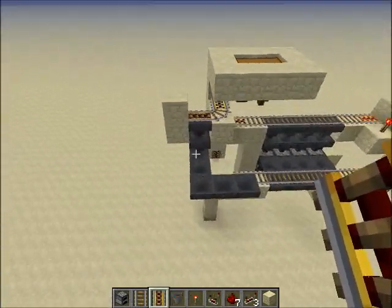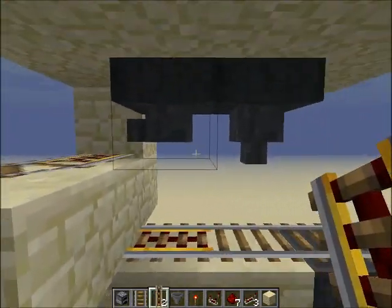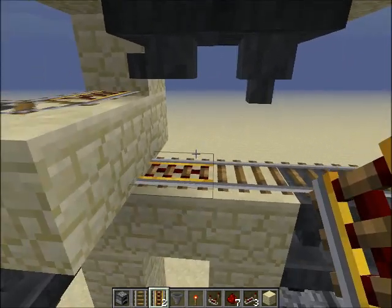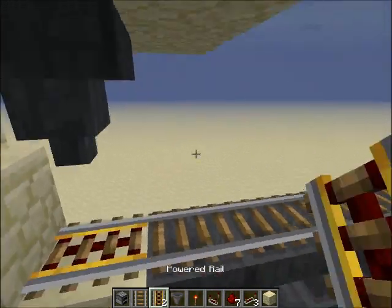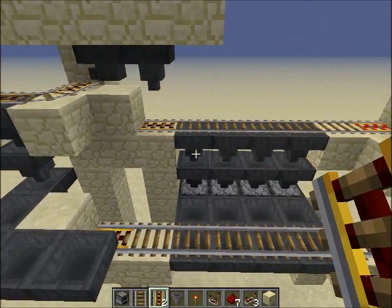So this is the coal collection — it puts the coal into the furnaces. This is the ore collection. I need to put this over one more. The powered rail should be there, like that. That should work.